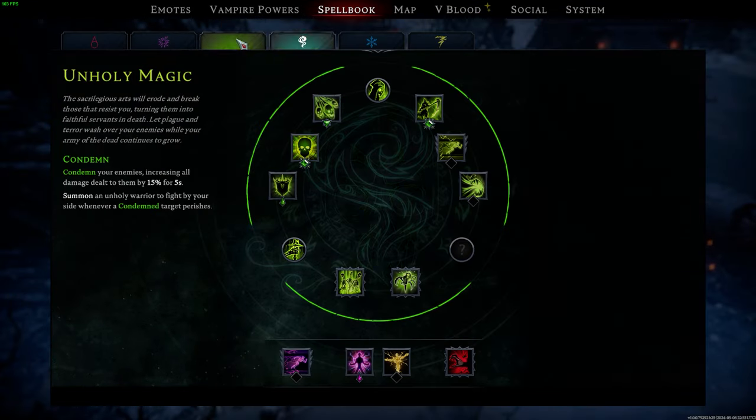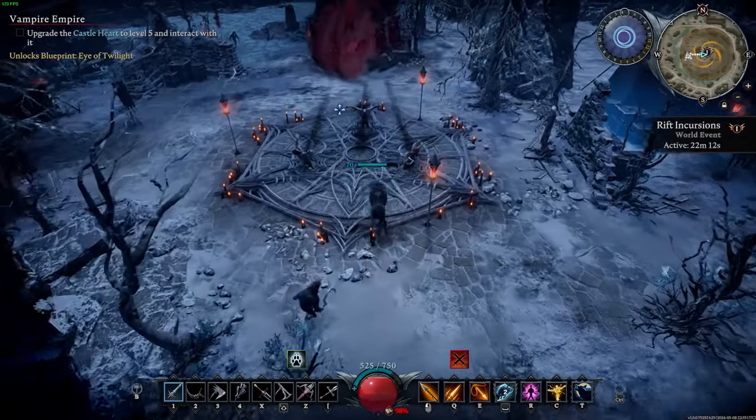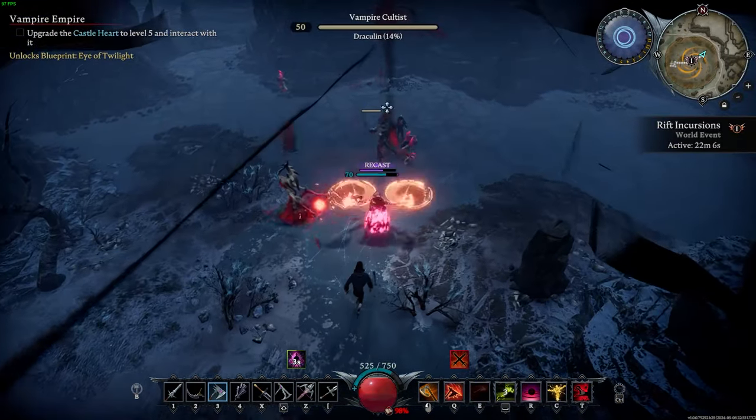So how do you get these? Well, as most of you are already aware, they drop from the event rifts that take place in the endgame area. These start at level 57 for the normal stygian shards and I believe around level 82 for the greater ones.